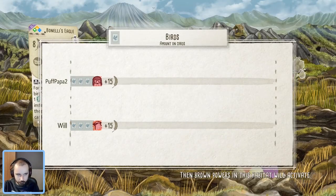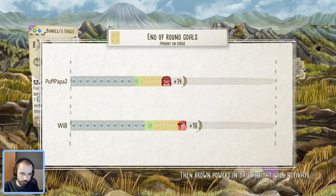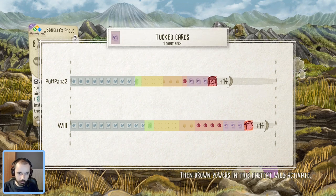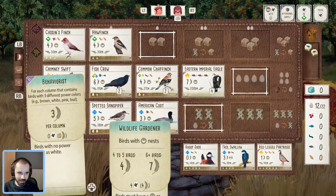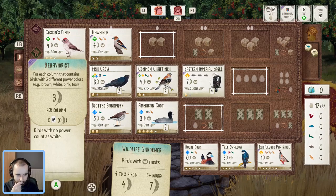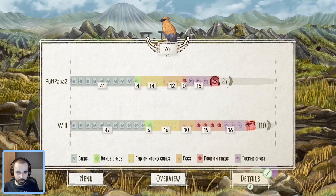I do feel a lot more confident about winning this one. It was a bit of a struggle — clearly a slow start for Yord, and then the Fish Crow was nice plus Chaffinch for the late game, but he really struggled to get anything going. It's a comfortable win: 110 to 87 in the end. Looking at his bonus cards — Behaviorist, ouch, and Wildlife Gardener — that makes sense for the Hawfinch. That's a crappy bonus card to go with a crappy starting hand. I do feel for you Yord.